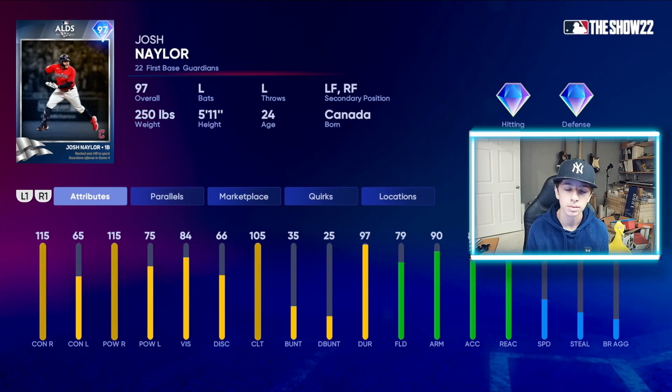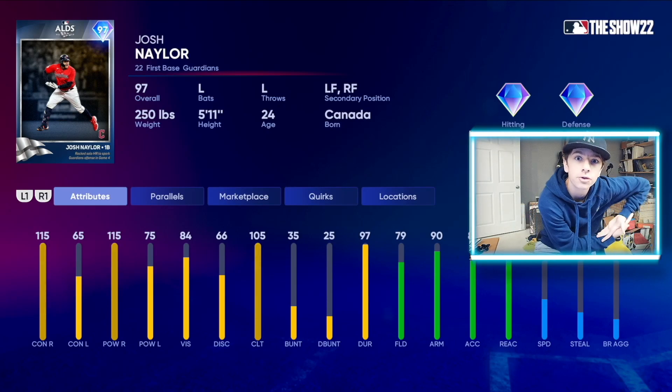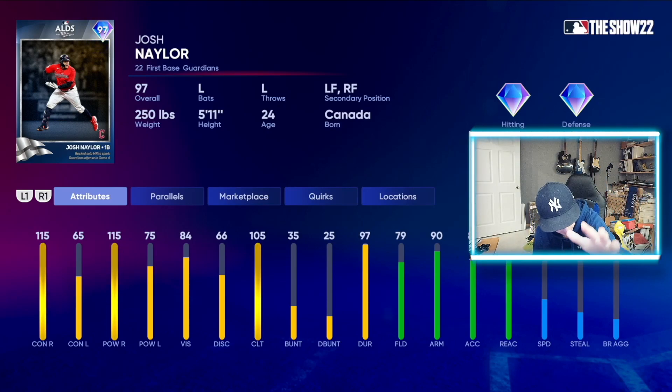You didn't have to do this, El Mago Show. Josh Naylor cradling the baby — take that L, Josh. Anyway, Josh Naylor: 115 on both sides right-handed, 65 to 75 versus lefties with 84 vision. 79 fielding, 90 arm strength, and 42 speed. He can play first base plus the corner outfield spots.